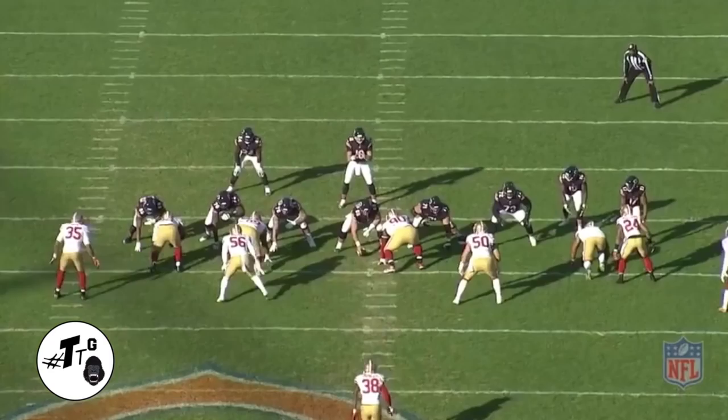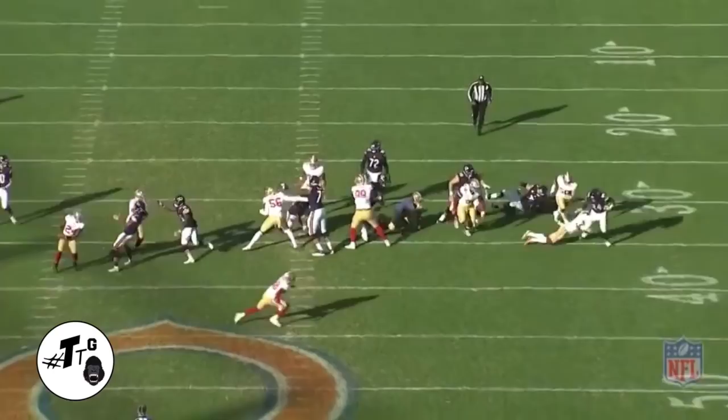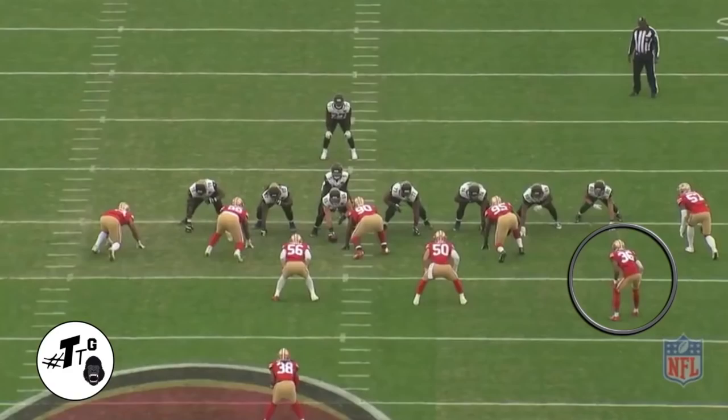Gun twins tight, inside zone. DJ sees it's a run but he doesn't get fooled by the motion at the snap of the ball, and he comes up to be a playmaker and make a one-on-one tackle against the running back Howard.